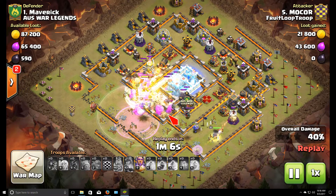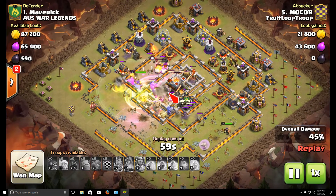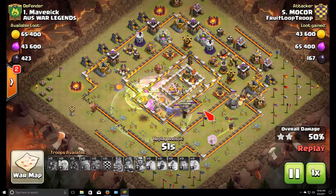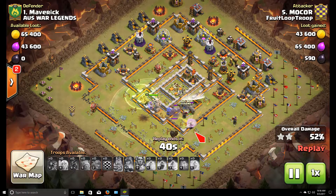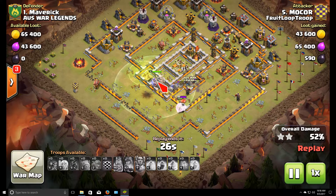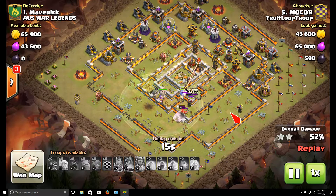Mokor does a good job getting his squad of bowlers inside the base. Nicely placed freeze spell and rages in the core. Good warden ability use — he blocks out that eagle artillery volley, gets the town hall, gets 50 percent. His queen dies to the defenses but he got the two-star, so nice job. These attacks can take some getting used to with the timing of everything — setting up your funnel, spell placement, troop placement, and especially the freeze timing with the warden ability all takes practice.